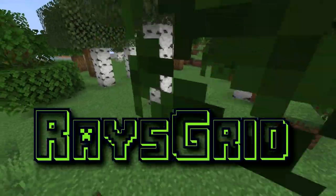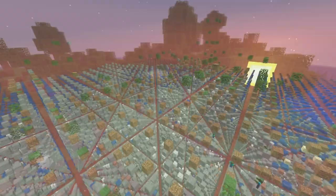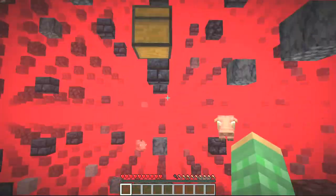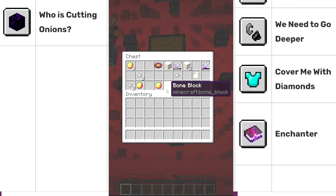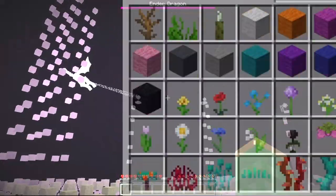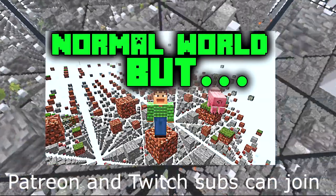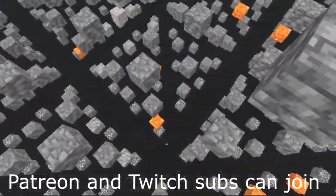This is RazeGrid, a normal Minecraft world with 99% of all blocks removed. Despite its extremeness, everything is still possible, with the goal of this series to obtain every advancement, item, as well as mob. Watch this series from the beginning with a link down below, as well as learn how you can actually join us in this world.